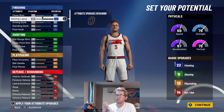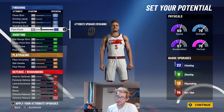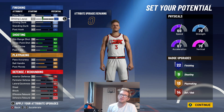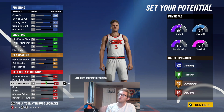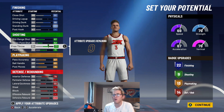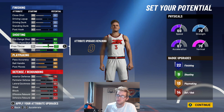We didn't touch driving layup or post hook — I don't think Anthony Davis shoots a lot of post hooks, and with a high enough close shot, driving dunk, and standing dunk you shouldn't need driving layup either. So I'll leave it like this. That gives me 22 finishing, 9 shooting, 13 playmaking, and 14 defensive badges — a well-rounded build where you'll definitely be able to spot up in the corner.